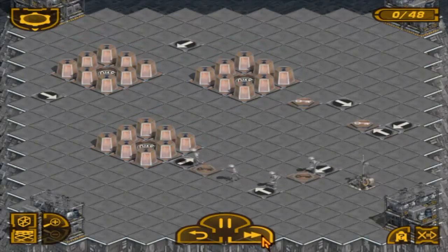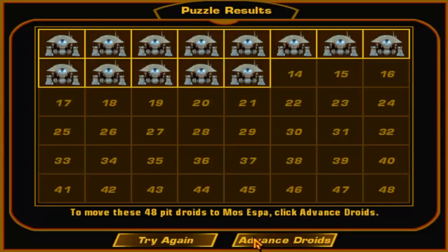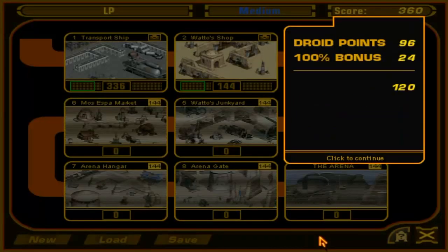In each puzzle, it is vital to get 48 droids into the portal while maneuvering them through a series of obstacles such as roadblocks and junk heaps. With each puzzle completed, the player gains points.